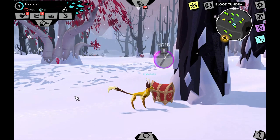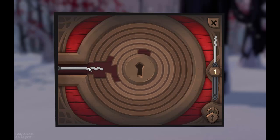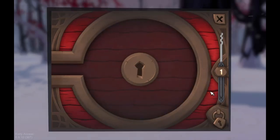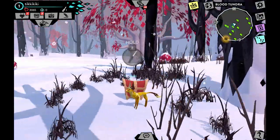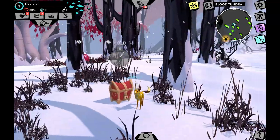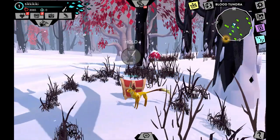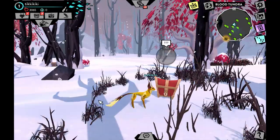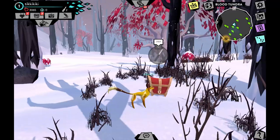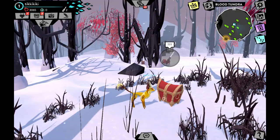Bronze chests require a lockpick to open. When using lockpicks you have to time the puzzle correctly — if you miss, it breaks your lockpick and you lose it. There are four chest types: common (brown), bronze (bronze and red), silver (blue and silver), and gold (bright red with gold). Each has a different number of locks — bronze has one, silver has two, and gold has three puzzles to solve.